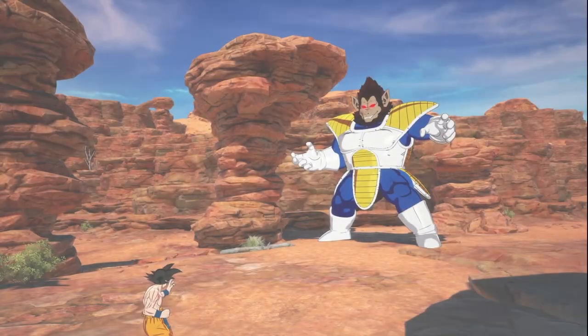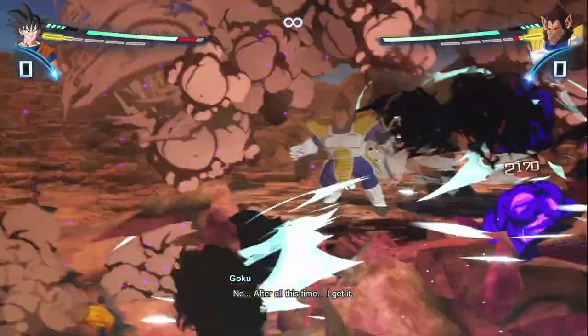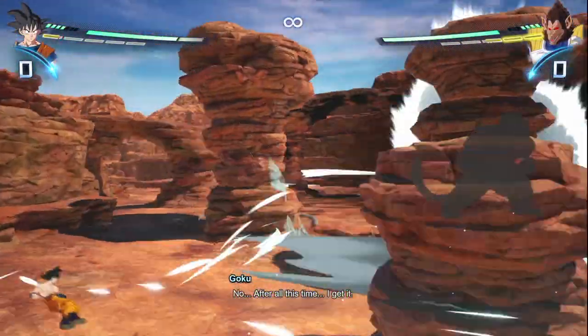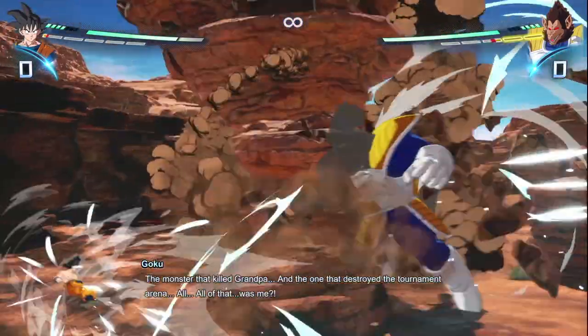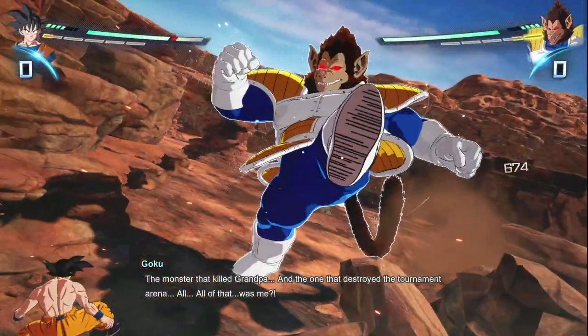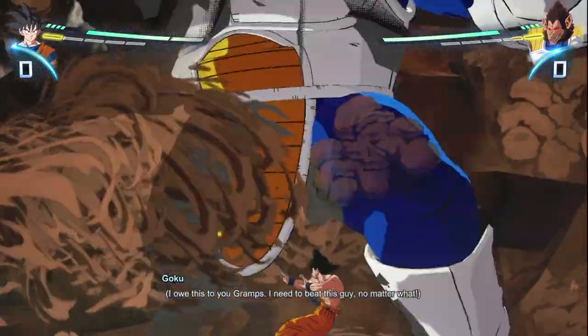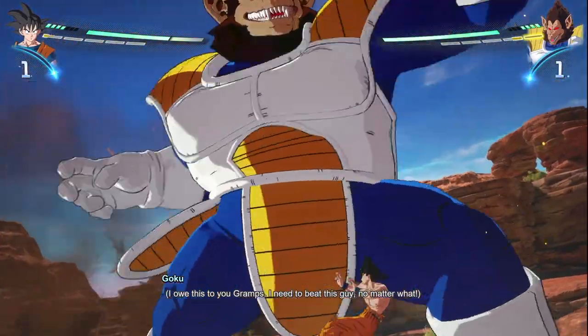Alright, can we start the match? There we go. Okay, there's Great Ape Vegeta. He's spamming already. So we tried to dodge it but we blocked it a little bit. Stay on the defensive, just get out of the way, just move. And you see Goku's counter that's at zero right there? We're going to move until we get to one. Just keep living, just dodge.